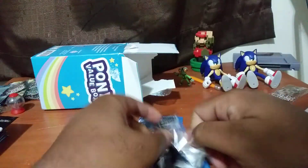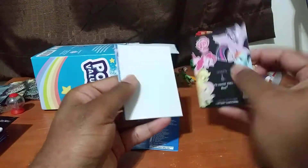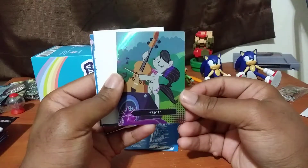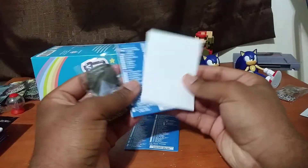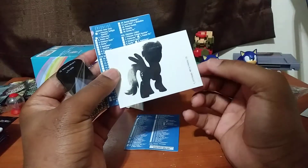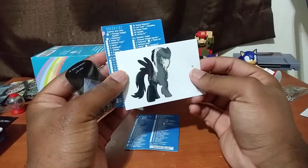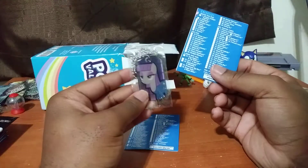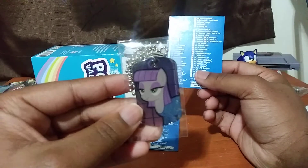Last pack. Let's see. Octavia again. Nice. I could probably also give this to him — it does look nice, but I don't mind giving it away. I think that's Derpy Hooves, right? I think so. Let's see. Maud Pie. Yes. Pinkie Pie's sister. That's nice. That's the real money shot right there.